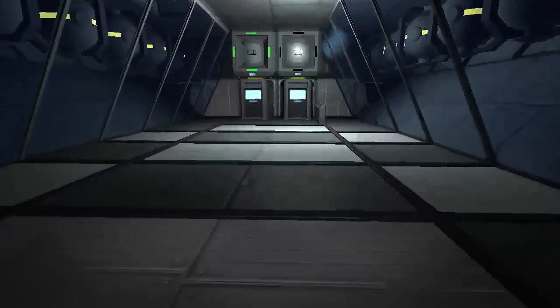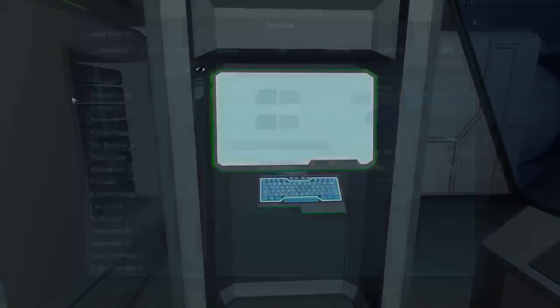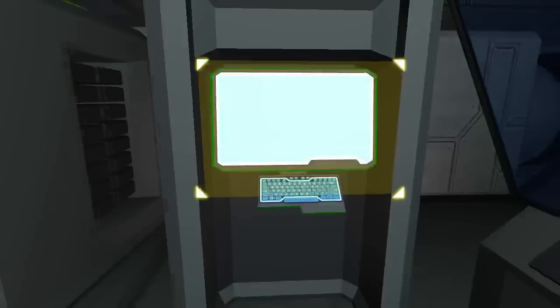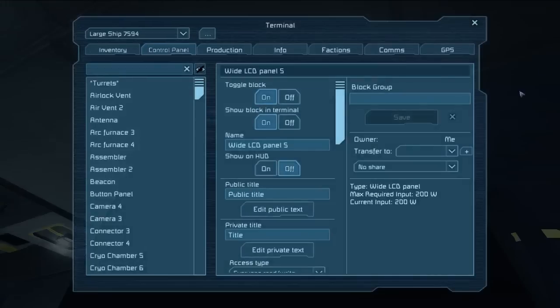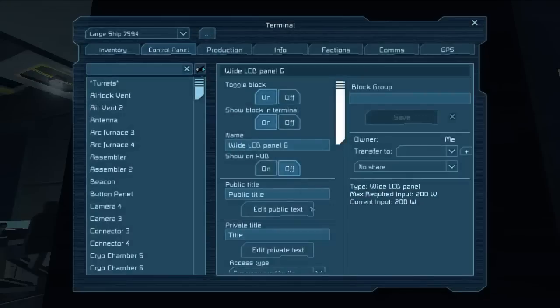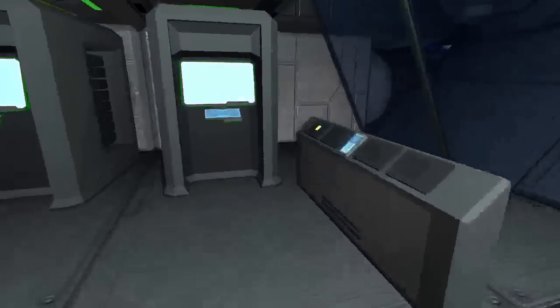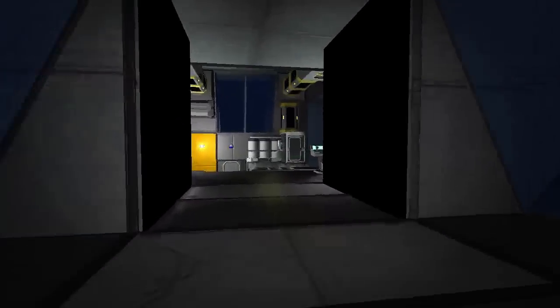Tier has some more things it can do. All of the rest of its features are LCD screen related. There are three LCD screens that Tier is going to use. The two we're going to talk about first are Tier Log and Tier Status — none of these screens are necessary, but they're useful enough. Tier Log will tell you what Tier is thinking, and Tier Status will tell you what Tier thinks of the ship. But Tier doesn't know they've been renamed, so we're going to have to reboot.